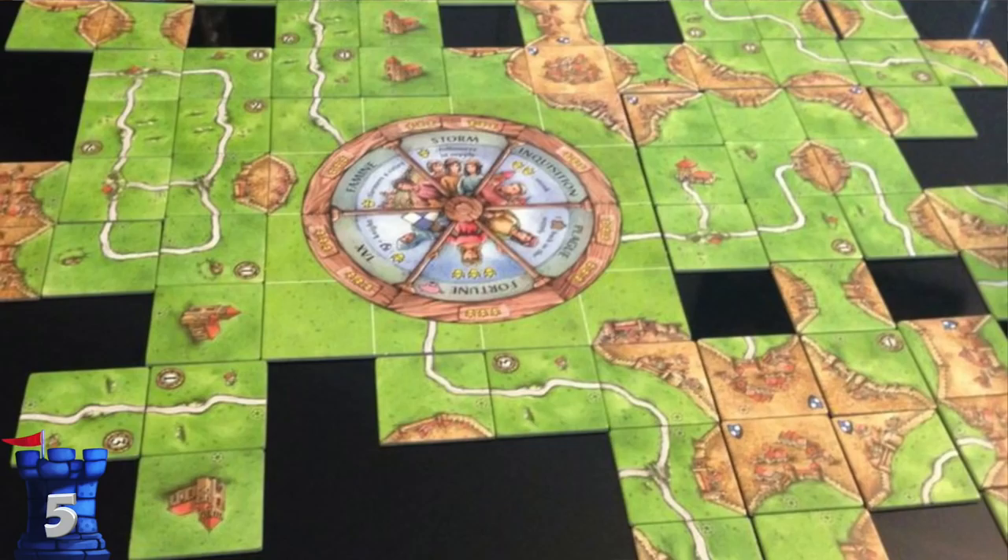Now let's jump to my five favorite Carcassonne expansions. Number five is Wheel of Fortune. This was actually a standalone one, and I think I might be alone in really liking it, but I found it very enjoyable. There's a little wheel in the middle with random events that happen when the wheel-of-fortune tile is drawn, and you're moving a pig around with different things happening. It added a little more randomness, but I thought it was a lot of fun.